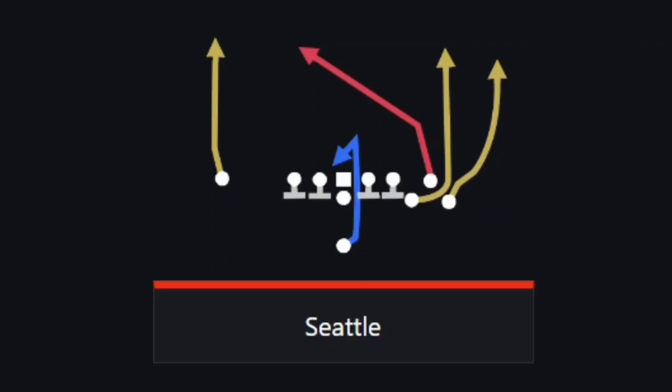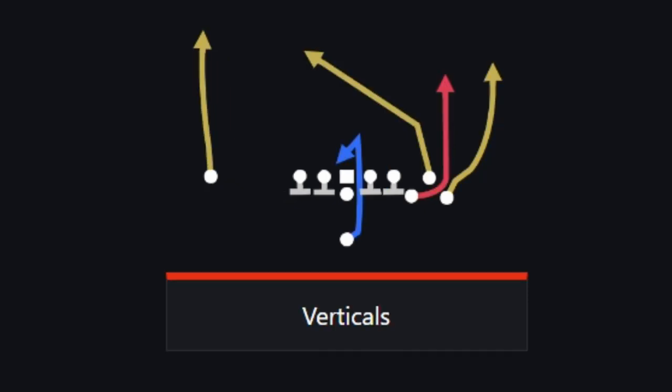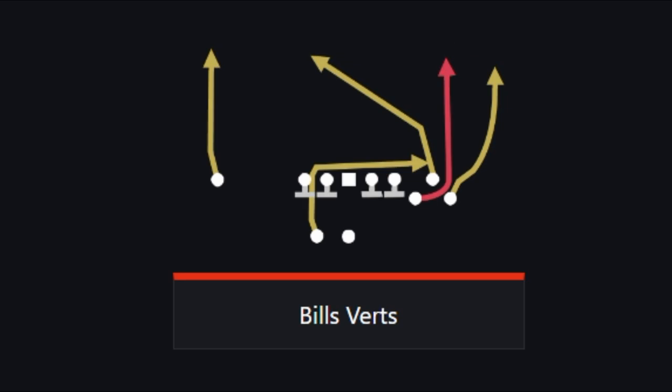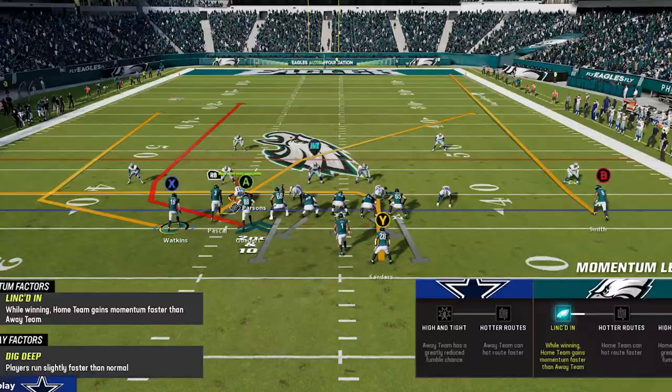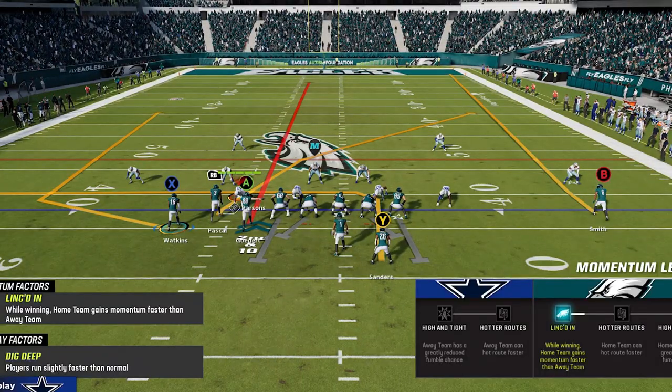The play I'm going to highlight today goes by several different names. It is sometimes called the Seattle play, but it is more commonly called the verticals, four verticals, or verts. These plays can be found in several different formations such as the gun bunch, single back bunch, and even the pistol bunch formation packages. Check your favorite team's playbook for any bunch formations to find the following plays that will work with these setups.